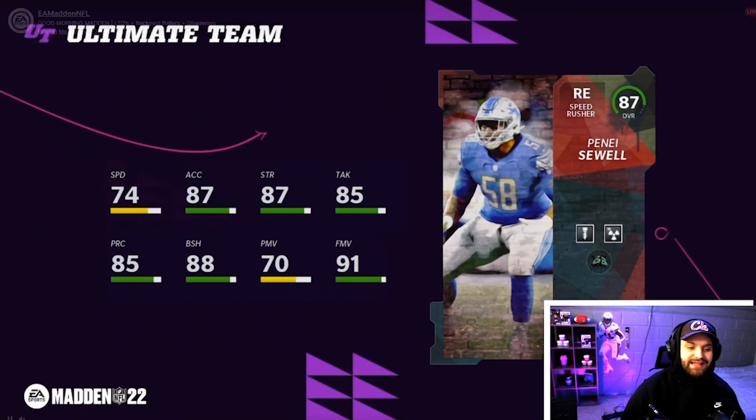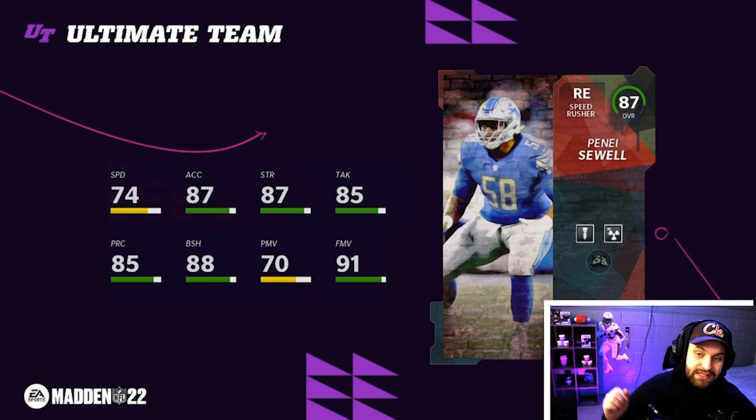Starting off with the 87s - he did say this is an out-of-position promo that has built-in cards or built-in AP abilities. You guys can see I actually do not know what that first one is, and then he has Edge Start. This is a right end.